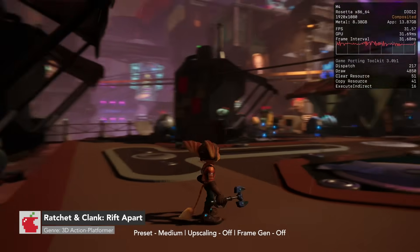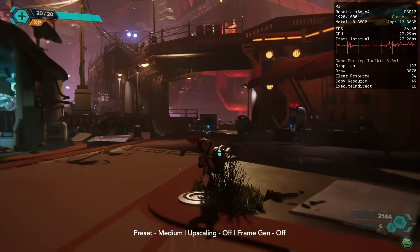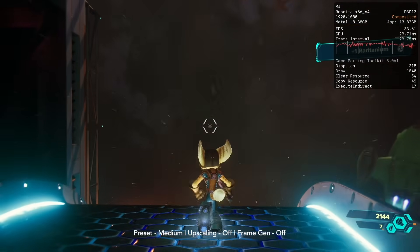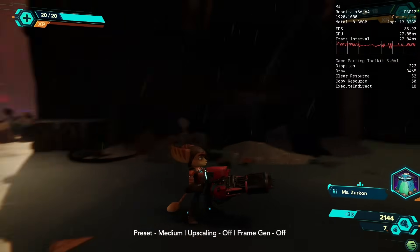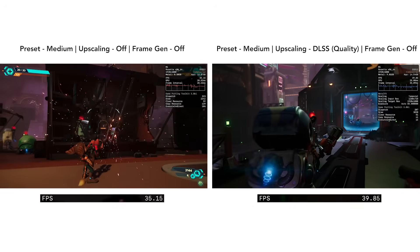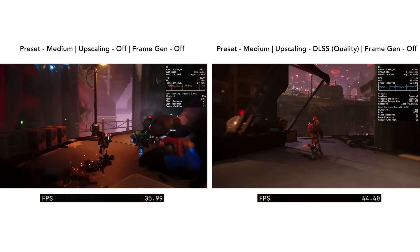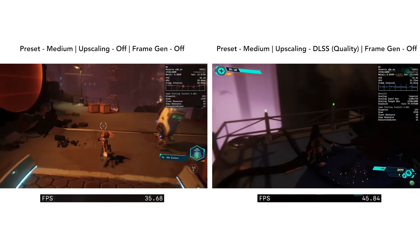The first game we are going to be taking a look at is Ratchet & Clank: Rift Apart. This is the first time I've looked at this game on the channel, so I'm really excited. Here is the game running at 1080p medium with no upscaling or Frame Gen, and as we can see it is hanging around 30 FPS. If we enable DLSS Quality Mode, this bumps up the frame rate to about 40 plus FPS. We can also see in the Metal HUD that the scaling input resolution is 1280 by 720. This is really cool with the new feature in macOS 26 and the ability to see scaling with Metal FX.